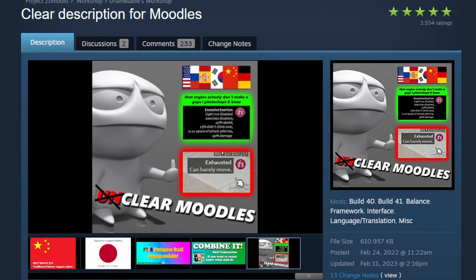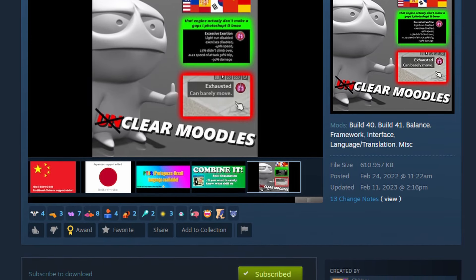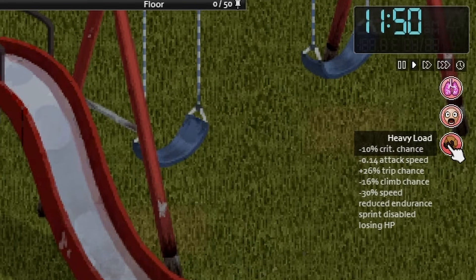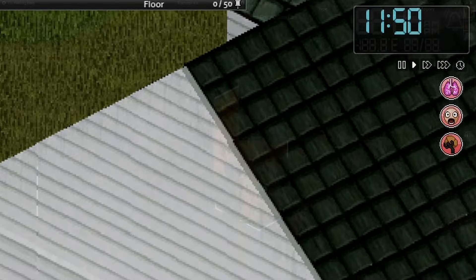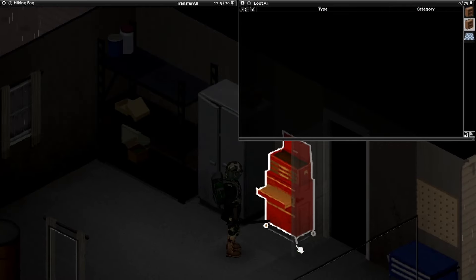Next, we have Clear Descriptions for Moodles by Chillax. This displays the positive and negative effects of Moodles when you hover over them in the game HUD or on your character info panel. The description is updated with further detail, like telling you damage reductions or disabling certain types of movement.